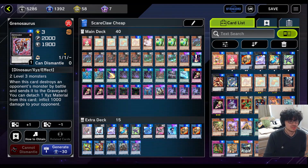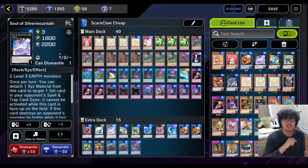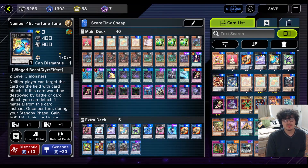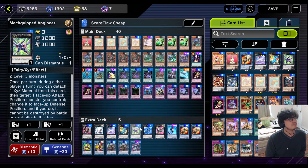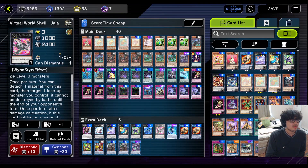We have Genosaurus — it's okay, destroys a monster and inflicts 1000 damage. Giga Brilliant just boosts your monsters' attack by 300. This next guy is a little more interesting because a majority of the cards in the main deck are Earth, so he allows you to target a set card on your opponent's field and they just can't activate it. Fortune Toon is pretty much invincible — it can't be targeted or destroyed by battle or card effect, you detach one, and during your standby phase you gain 500 life points. Mecha Equipped Agonir isn't super good in this deck specifically because it only works if your monsters are in face-up attack, and this deck kind of switches everything to defense. But if you're not able to bring out your boss link or it died, this card is just more protection — if it's in attack position and your opponent tries to destroy it, it switches itself to defense and can't be destroyed by battle or card effect. Super Quantum Mech Beast removes a spell or trap your opponent controls so it can destroy something. Virtual World Shell Jaja is just more protection for your boss link — detach one, target one face-up monster you control, it cannot be destroyed by battle until the end of your opponent's turn.